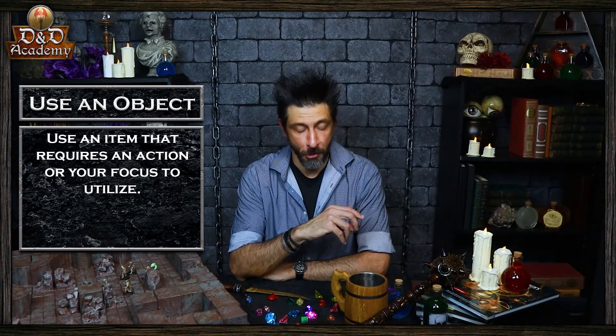We'll detail this more in our upcoming Special Combat Rules video. Two other actions you could take that are a little more utilitarian in nature are the search action and the use an object action. When you take the search action, you devote your attention to finding something. Depending on the nature of your search, the DM might have you make a wisdom perception check or an intelligence investigation check. When an object requires your action for its use, you take the use an object action. This action is also useful when you want to interact with more than one object on your turn.